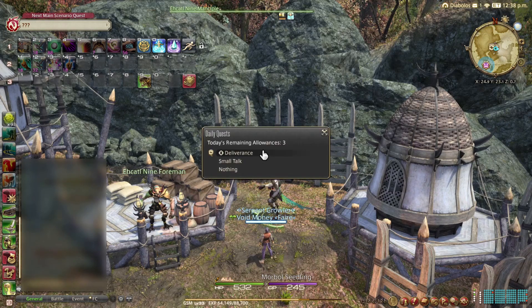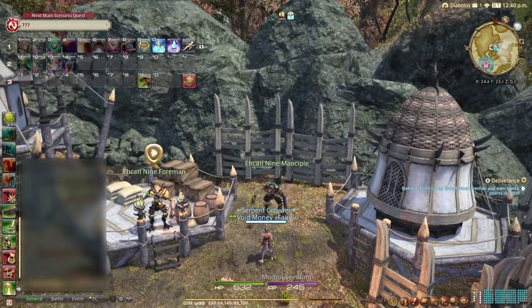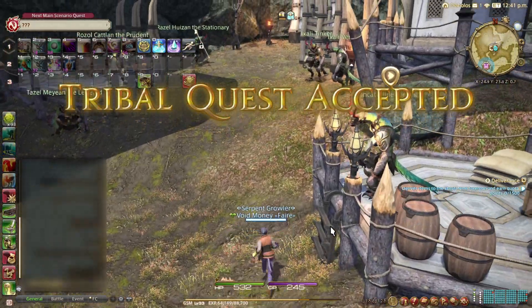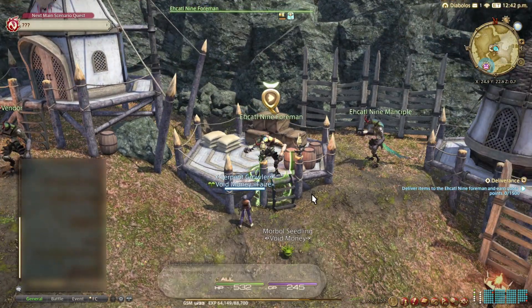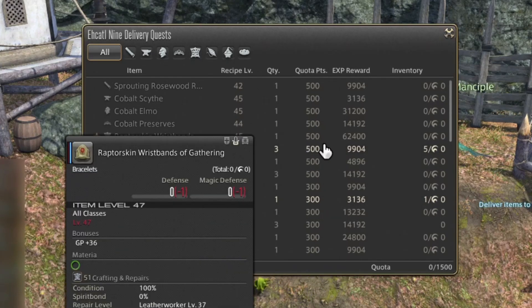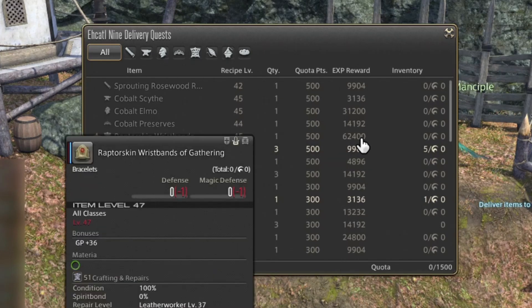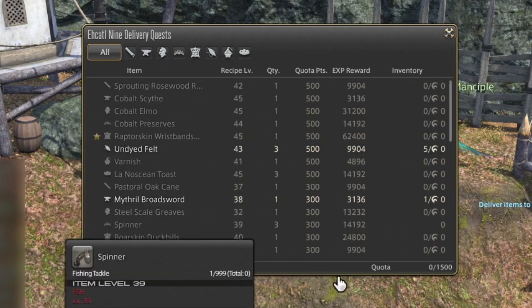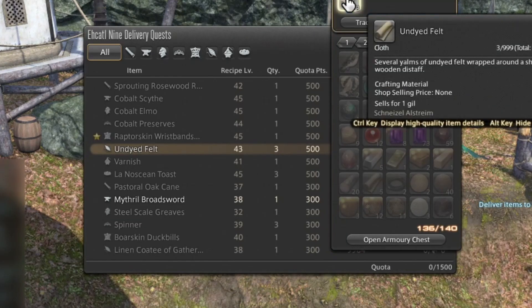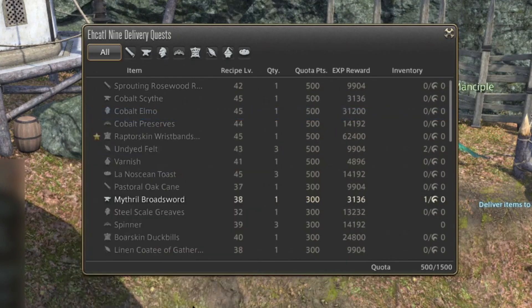The Deliverance quest from the Ehcatl Nine Mansible will always have the highest reward with the most reputation. Accepting this quest will open up a new quest bubble on the Ehcatl Foreman, who will request different items for delivery every day. You will be trying to fill that quota, which you can see on the bottom right by fulfilling orders that provide quota points. Some of the items they're requesting give a lot of experience. Either fulfill the order quickly by handing over the easier recipes, or craft the more complicated recipes to get more experience. Either way, fulfill the quota and you'll get a ton of reputation and a good bit of experience to boot.